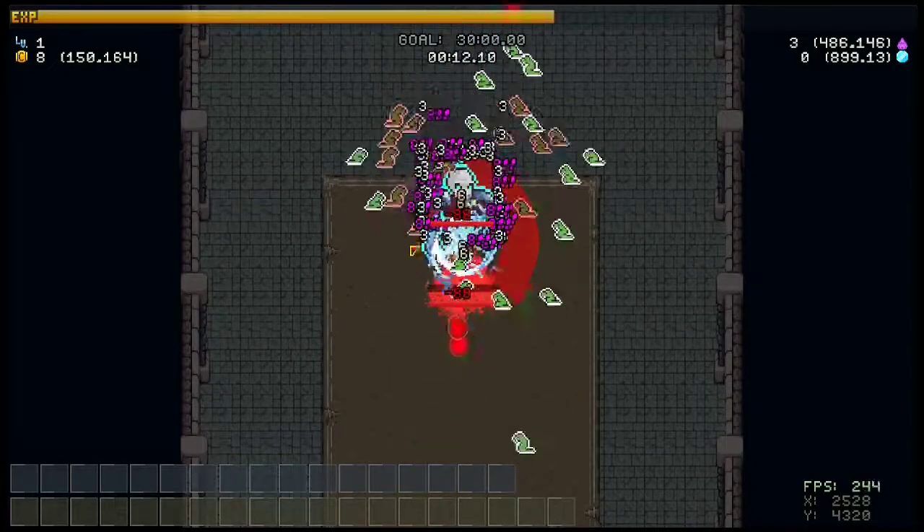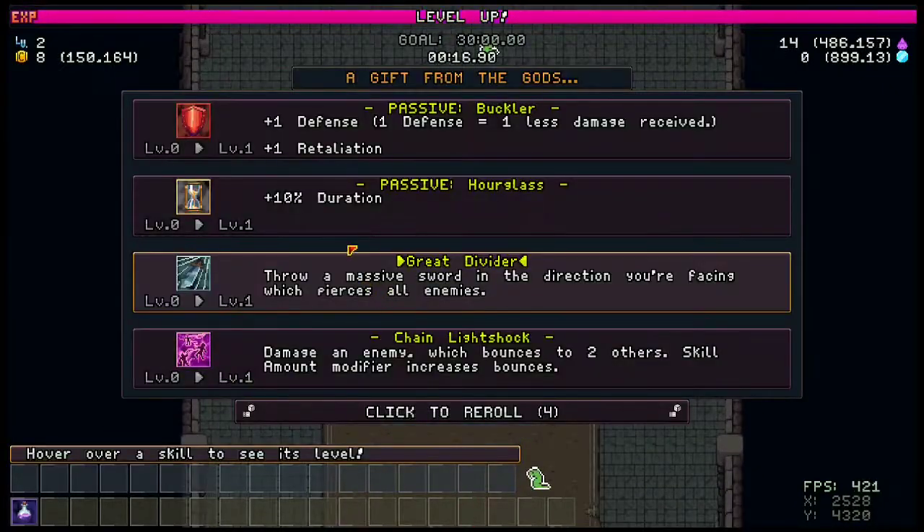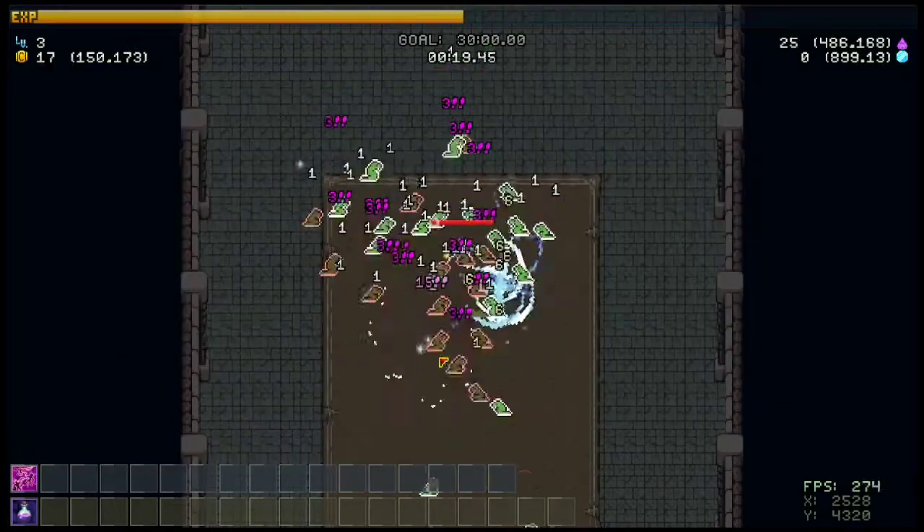The most important thing is that the Whisper is actually able to heal for every enemy that it hits. By doing that, it's just going to make your life easier.